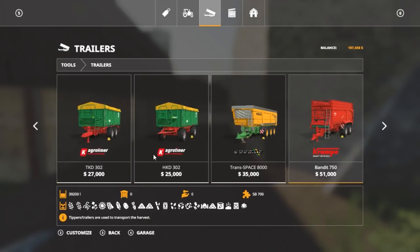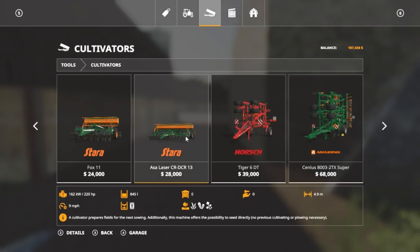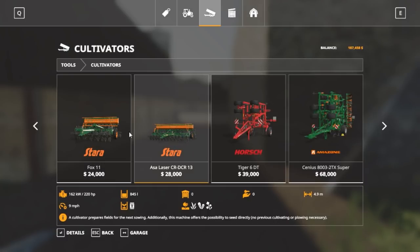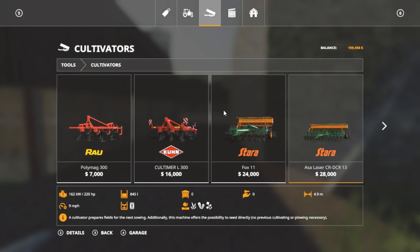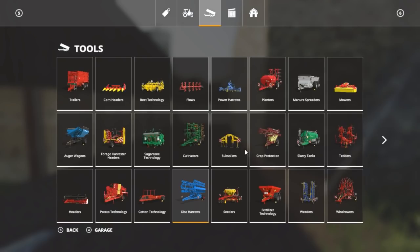We shouldn't need an auger wagon. We'll need a trailer, but I might find a straight truck or gravity wagons for that. We're not doing silage just yet, cotton's a long ways away on this map. We do have to get a plow but I'm gonna wait and try to find a chisel. For cultivators I kind of like to get one because then you can plant canola, oil seed radish, and all that. Most of these are pretty expensive, but this five-meter one is a good size for our farm, so I think we'll buy that as a cultivator so we can plant.